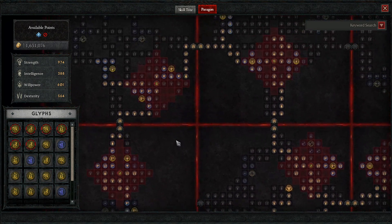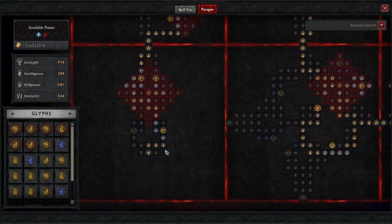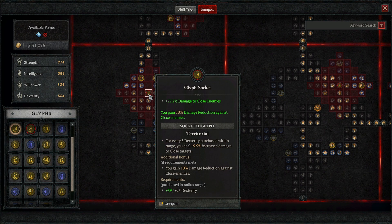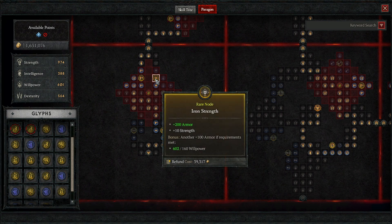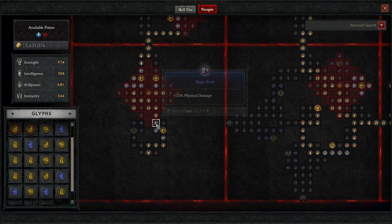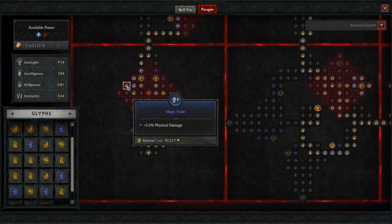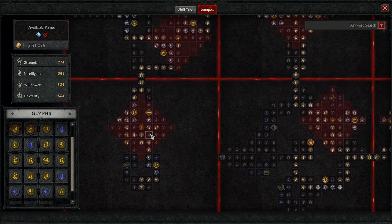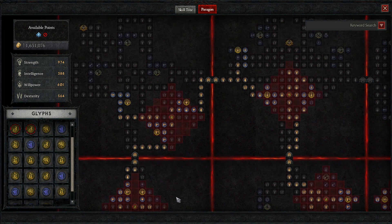Moving over to the Paragon boards. I tried to set the paragon up so it's very easy to look at — just a nice, neat rectangle. To start off, we're going with Territorial, making sure to hit rare nodes that give us base multipliers: physical damage, additional strength, some armor, more strength. The magic nodes give us max life and physical damage, and the rare gives physical damage and max life. We are going Territorial as our very first glyph — 77.2% damage to close enemies is a nice, big, fat modifier.